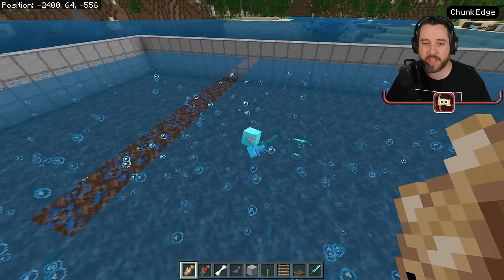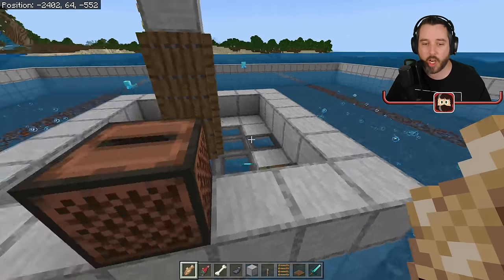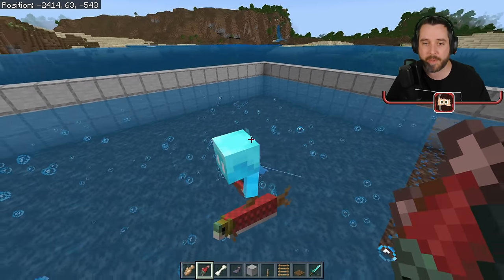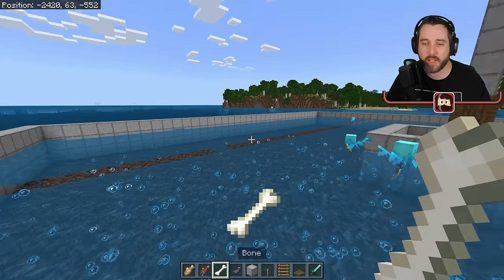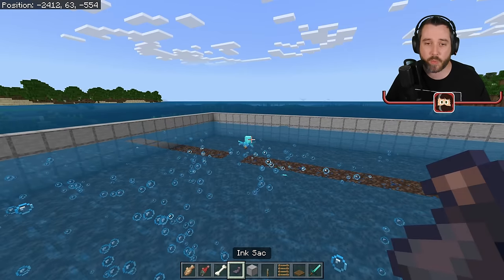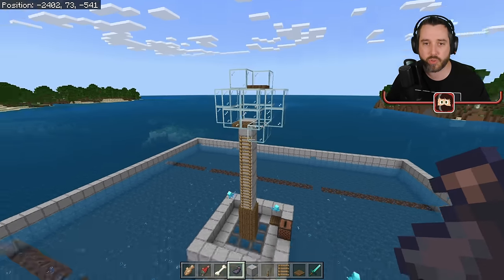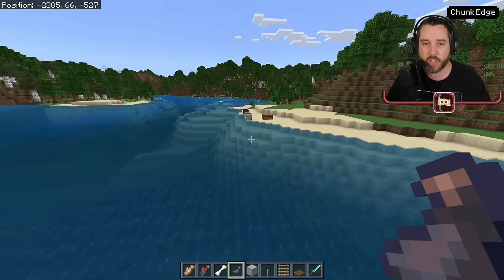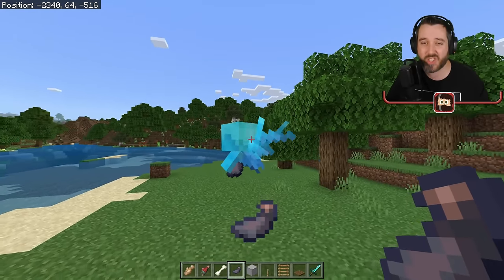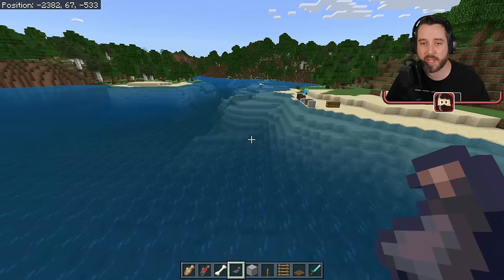Now is really the last piece — we need to give the Allays one of each item we're going to try to collect. You're going to hand two Allays a piece of cod. That's going to make those two get cod for us — cod is the most common item you're going to get here. Next, hand one a raw salmon and hand one a bone. Remember, this is Bedrock Edition — we get full bones. If you're on Java Edition, you only get bone meal. Then hand the fifth Allay an ink sac because we will get some squids in here. Once he's in range of the note block, he'll stay over here.